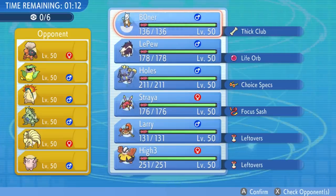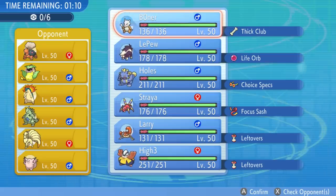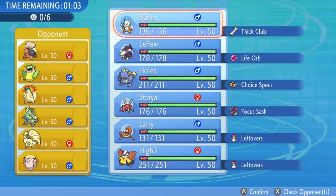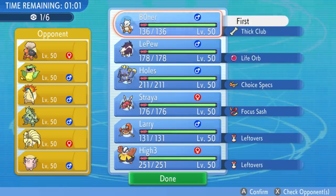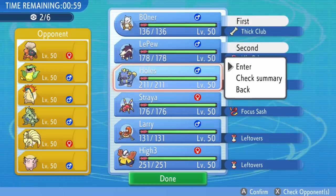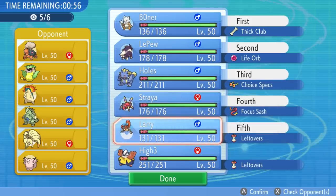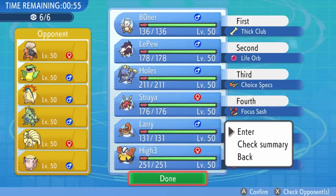Looking at the opponent's team, it's a little interesting. First things first, I'm noticing the sun with the Victreebel, but then again there's also a Tyranitar. So there's two different forms of weather, which is going to make things a little bit interesting. I'm confident in this team — this is the first match I'm having with this squad, but let's go ahead and see how these guys can do.